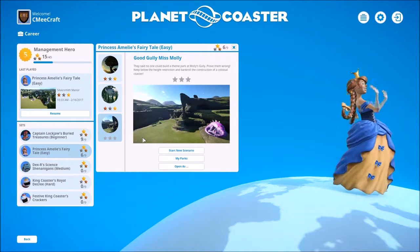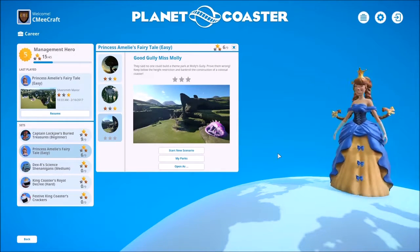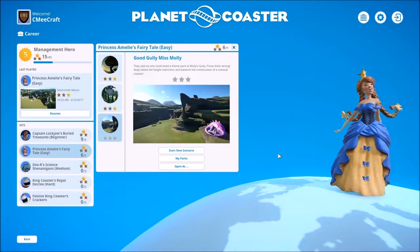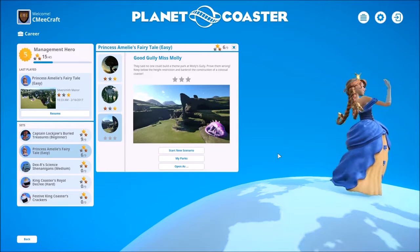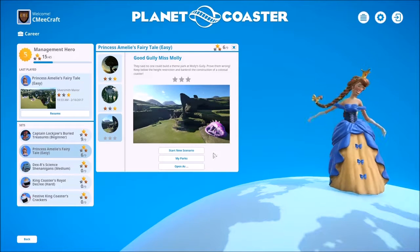This episode, we're going to be going to Good Gully Miss Molly — or Molly, not Molly. They said no one could build a theme park at Molly's Gully. Prove them wrong. Keep below the height restriction and bankroll the construction of a colossal coaster.